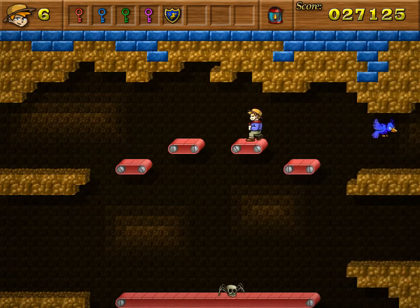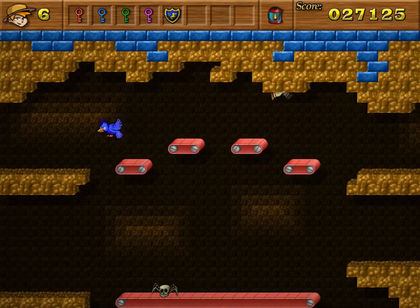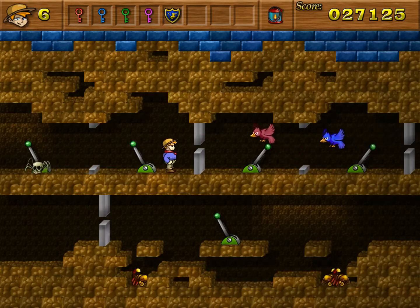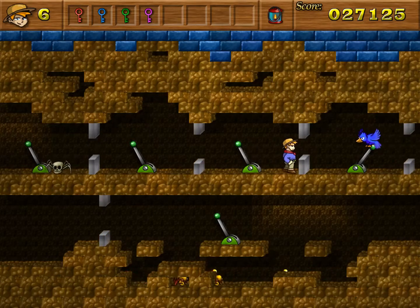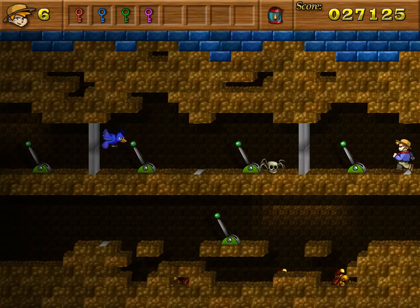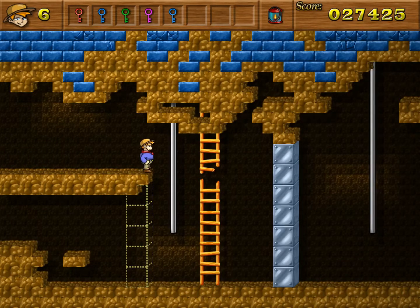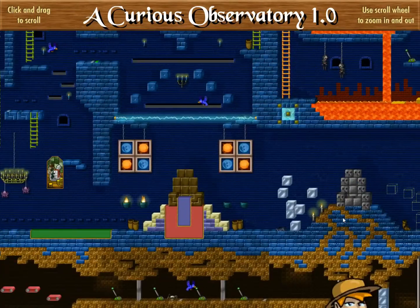Conveyor belt jumps — oh boy, conveyor belt jumps. I want to be on this one for jumping the birds. Air lock — if I'm careful I can lock out the enemies from where I am. But I wasn't careful. That becomes solid to birds immediately, good to know. That was a secret? Okay, if you say so. Done with that.